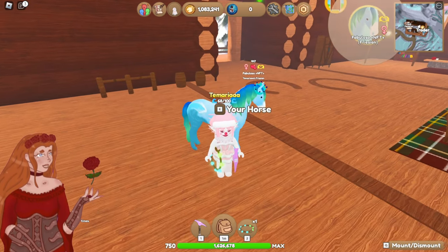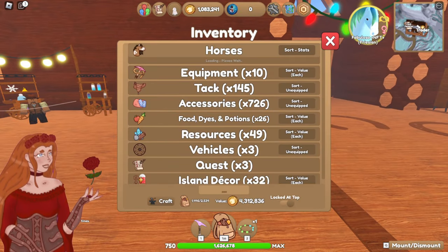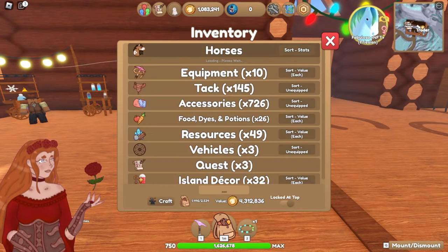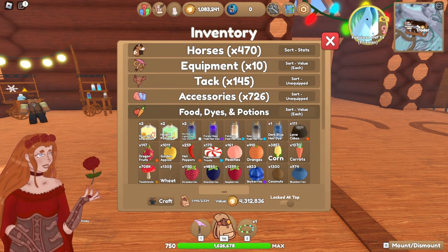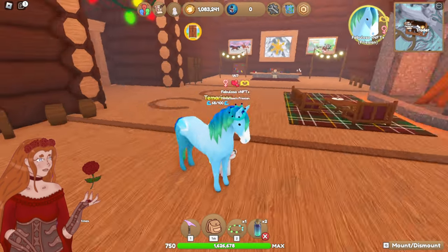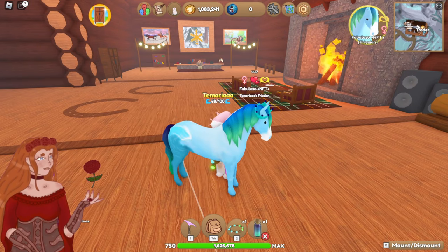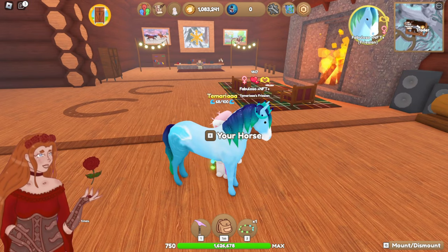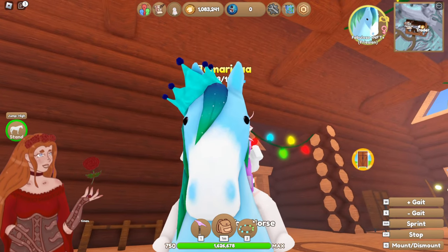She's the horse that's been waiting on this dye for a very long time. Here she is, my lovely little lady. She's one of my original 33 titles — I believe she's in the top 10. Let's go ahead and dye her. Let's get her tail. Amazing. And now her mane. She looks so precious — I've been waiting to do that for an entire year.